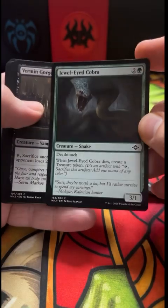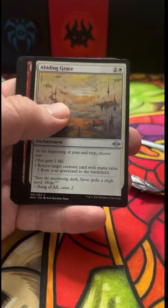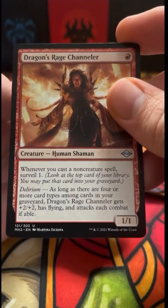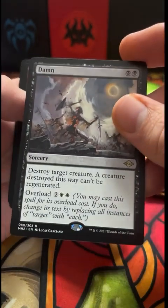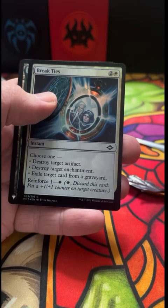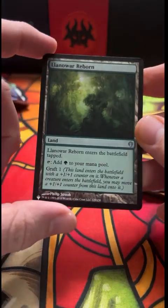A Jewel-Eyed Cobra, Flourishing Strike. Abiding Grace — I do like that card. DRC — maybe not as popular as he once was but still a pretty great card. Chance Encounter, Voidwalker, and Break Ties foil — that's pretty sweet. And Landwarden Reborn — that's kind of a cool one to get.